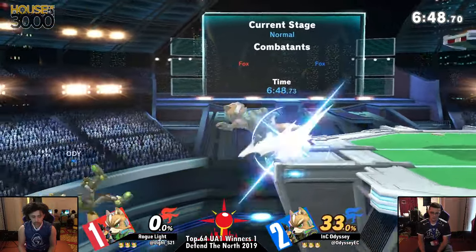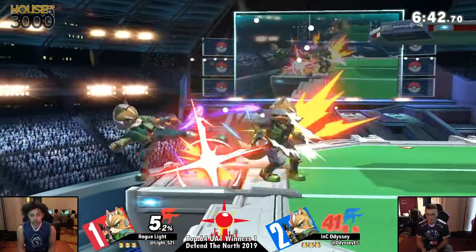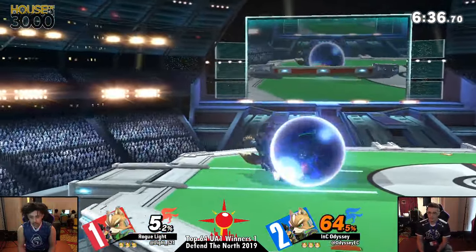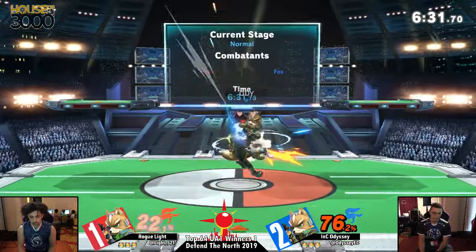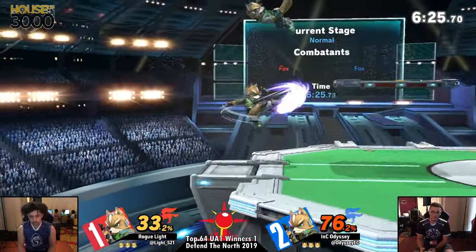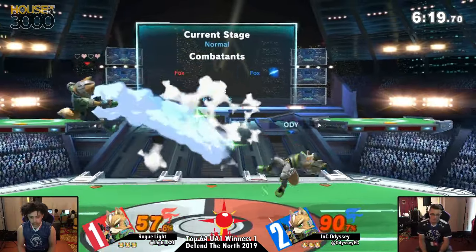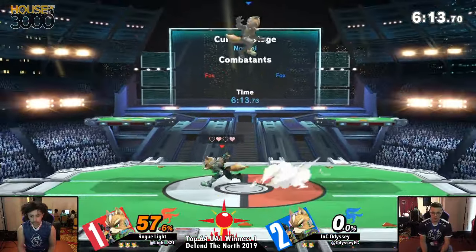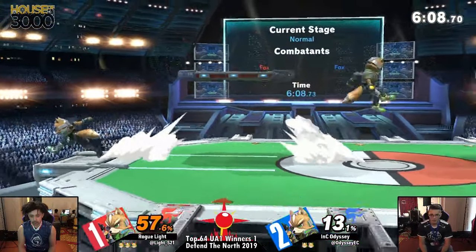Interesting situation there at the side — Light could have taken a really early stock. Light is playing super aggressive. I like how Light keeps trying to catch him in the down smash. Sometimes it works, sometimes it doesn't. But I like how he plays his edge guards very aggressively. These Pokémon songs are OD. Jab, jab, jab — but it's from different players. Forward throw. Risky side B — Odyssey not going to get the shine spike. That up smash is going to take first stock for Light.